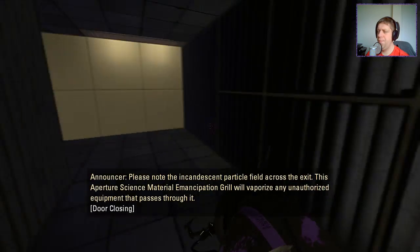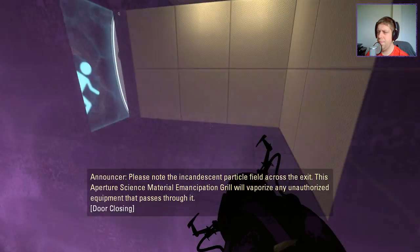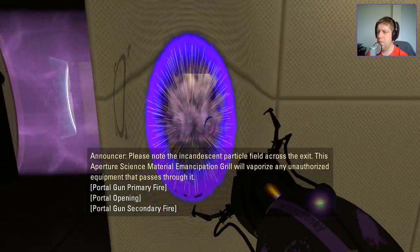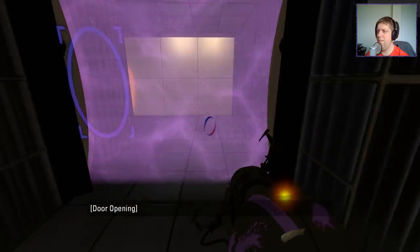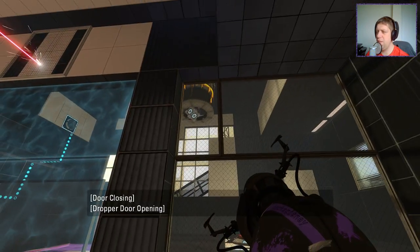Please melt the incandescent particle field across the exit. This Amperature Science Material Emancipation Grill will vaporize any unauthorized equipment that passes through. All right, so again, nice tutorial areas there, showing that we can't walk through them — if you hadn't already gathered that from the first time around.